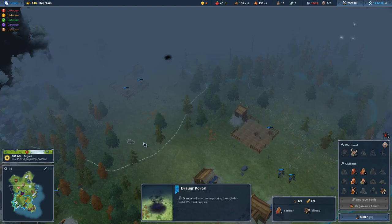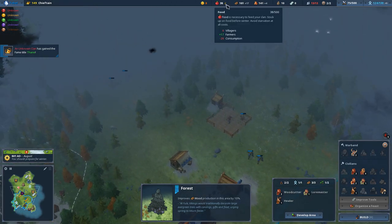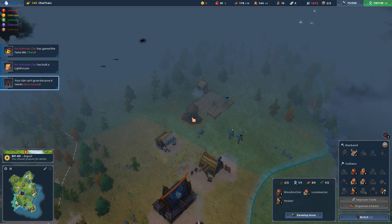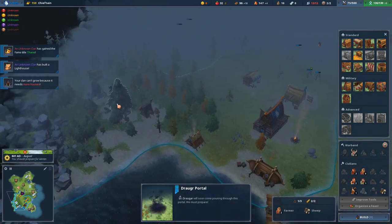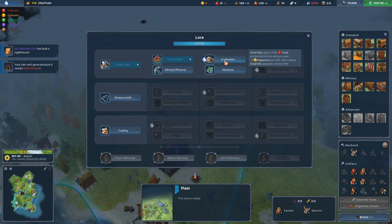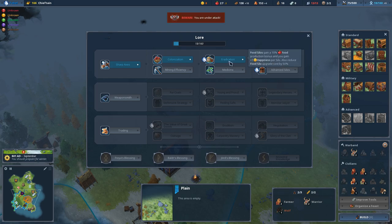Food can sometimes be a little sketchy - we've got two fields here but we're still consuming more than we're producing. The food silo will improve your production by 10% at its default level, so we're going to give a food silo here next to one farm. When we unlock it, the food silo gets a 10% food production bonus and you gain one happiness per silo - that's going to be huge for us. It has the stag mark, which I believe is a bonus for getting all the clan symbols.